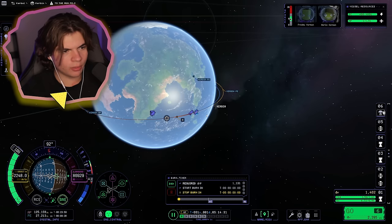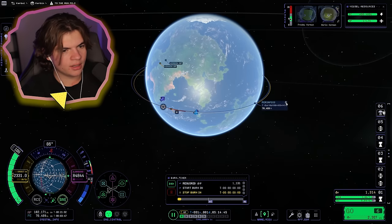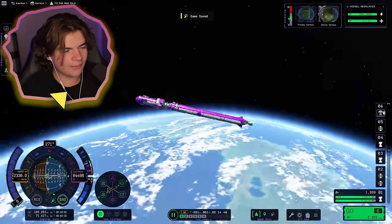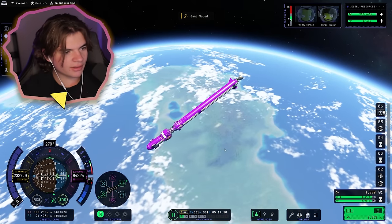Next stage — burn us to orbit! Yes — 970 delta-V. We are in orbit of Kerbin — let's save that. The rocket is spinning — that's stopped. Now we've got to go to the Mun.